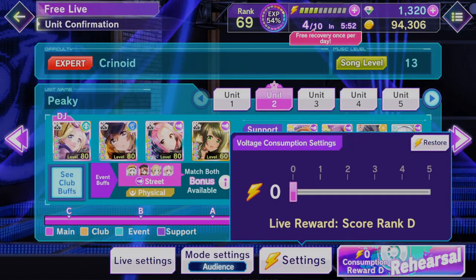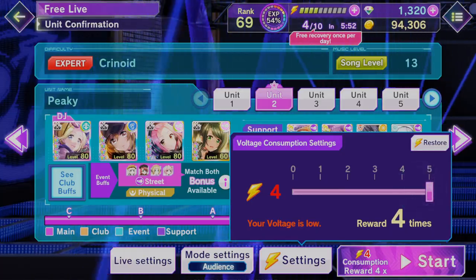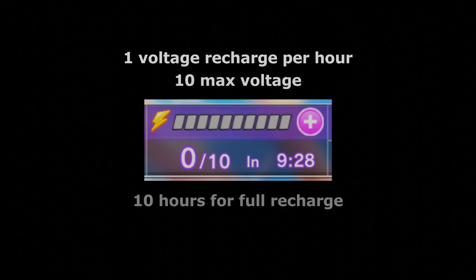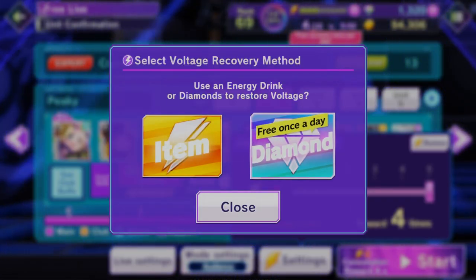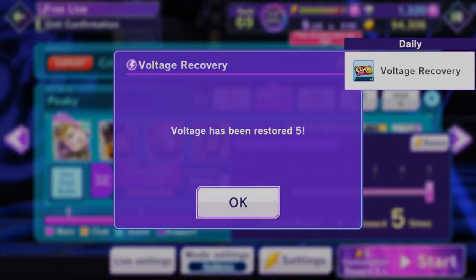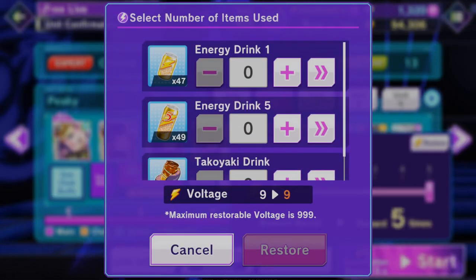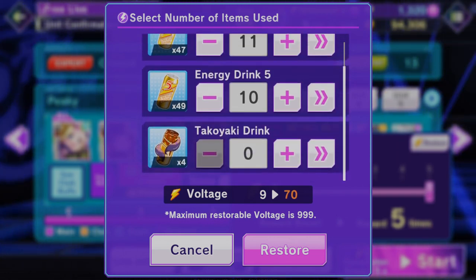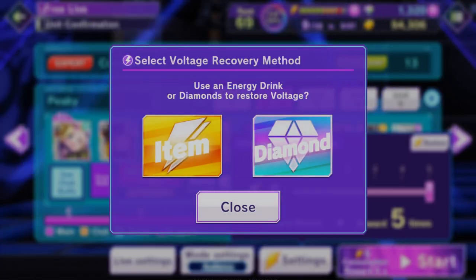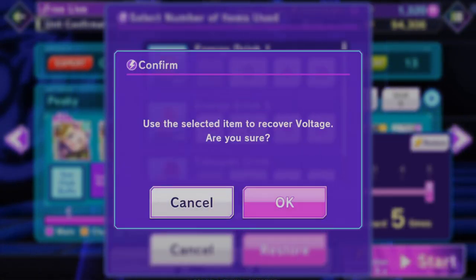To earn rewards from playing a song, you must spend Voltage. Your Voltage automatically recharges at 1 Voltage per hour and your max Voltage is 10, meaning you can be away for 10 hours without wasting Voltage. Once a day you get a free 5 Voltage recharge. You can also recharge Voltage by using energy drinks. These manual recharges can stack above 10, but your automatic recharges will stop when you are above 10. You normally spend 1 Voltage on a song, but you can spend up to 5 Voltage to multiply rewards and save time.